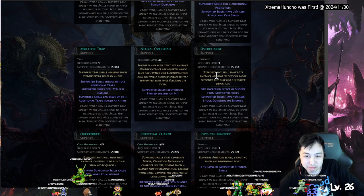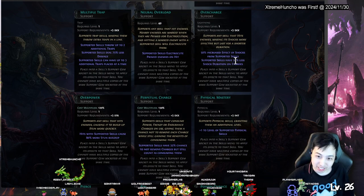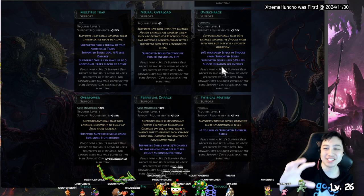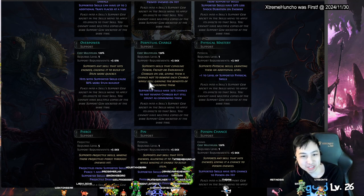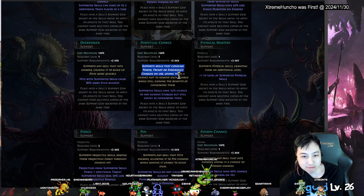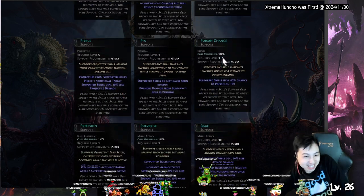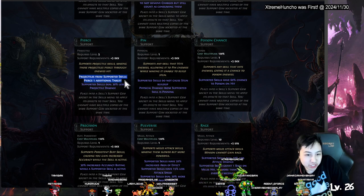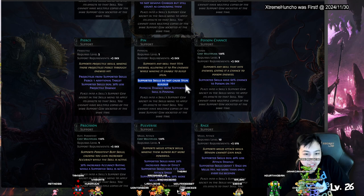Overcharge — makes shocks more effective. This is the same idea as the other shock support — the shock does more effectiveness but lasts a little shorter. Overpower — more stun buildup. Potential Charge — skills that could charge give them a chance to save the charge. I gotta use this for sure. Physical Mastery is also good. Pierce — additional pierce of targets, but less damage after piercing.